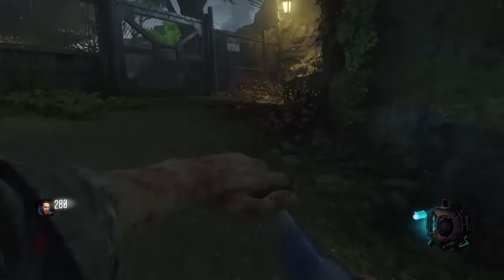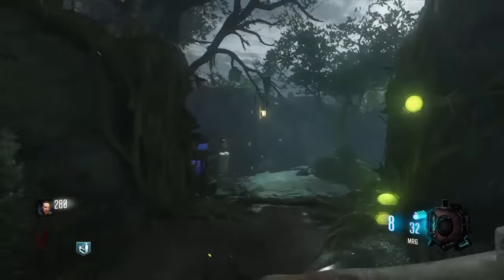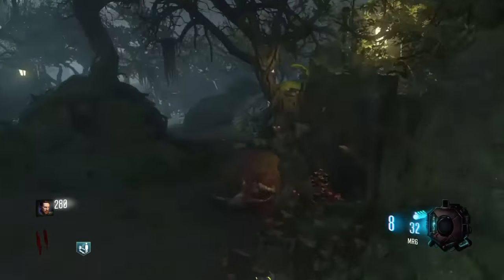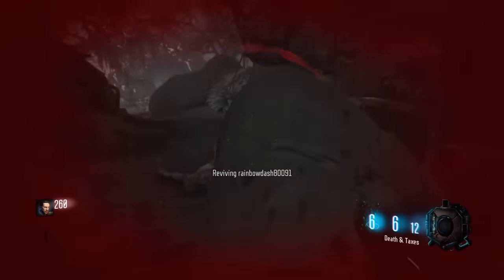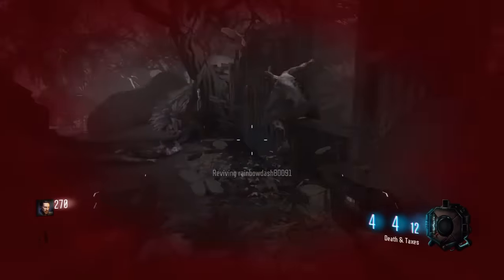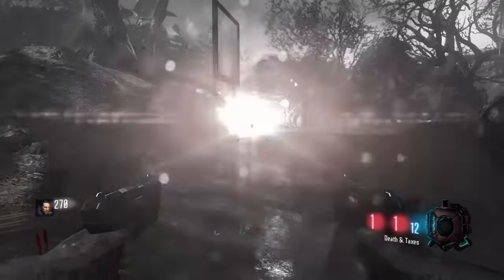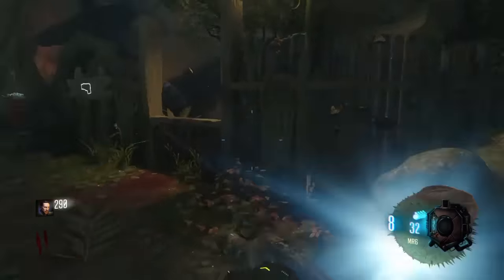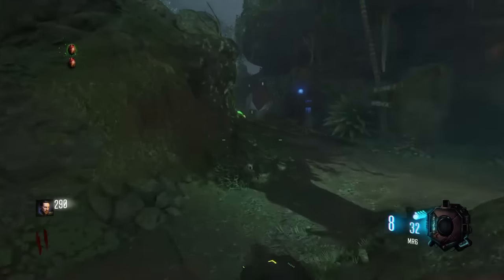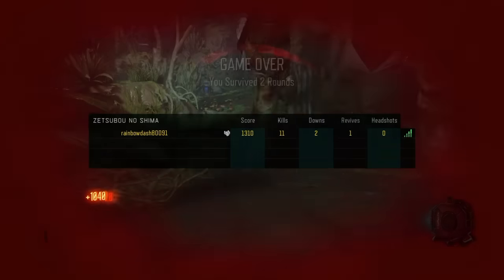I'll show you how this works, in case you've forgotten from last time. The way this works is there's a second sort of revive mechanic. So as you can see, after 3 hits I'm down — that enables me to get some Pack-a-Punch weapons out and kill the zombies around me, which gives me a standing chance once I get myself back up. However, if you go down again without Quick Revive, it is game over.